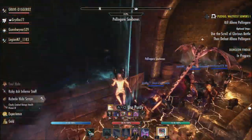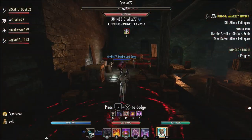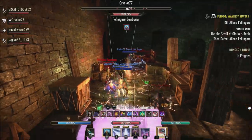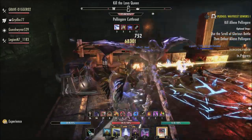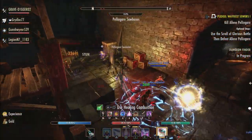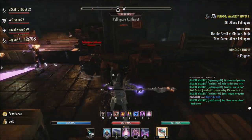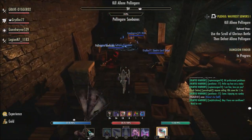What you get when you equip this ring is 450 weapon and spell damage, 5,280 armor, 450 health recovery, 450 magic recovery, 450 stamina recovery, 3,737 max health, 3,737 max magic, and 3,737 max stamina. It also adds 1,973 crit chance while equipped.